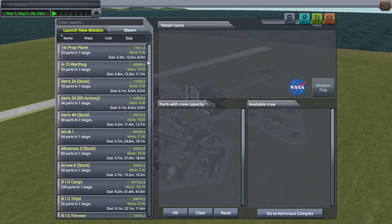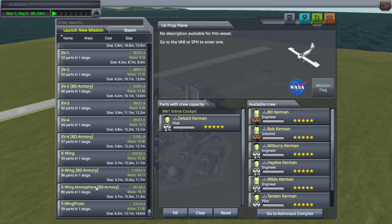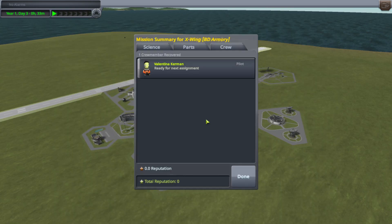I also made a version with just turbofan engines. It is somehow even more unstable than the version with the RAPIERs — it just does not fly well at all. It's honestly impressive how poorly it flies.